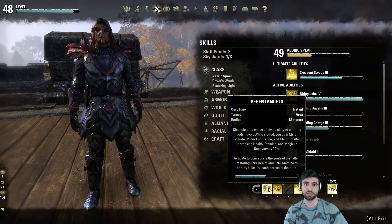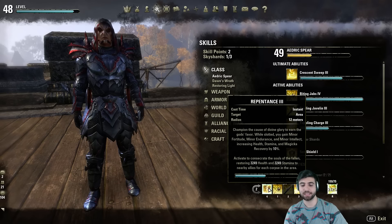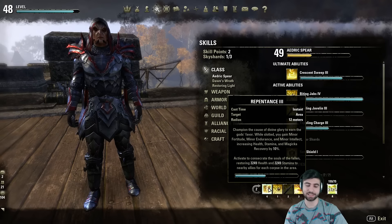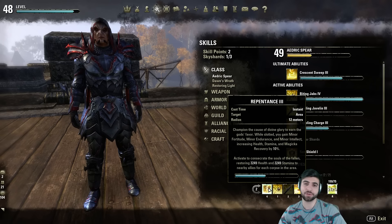This will work with dead enemies, dead allies, even dead pets. The Engine Guardian set will also be able to give you back health and stamina if you cast it near any dead corpse. So it's a really good ability for your resource management.